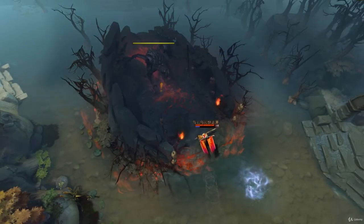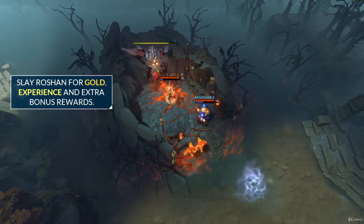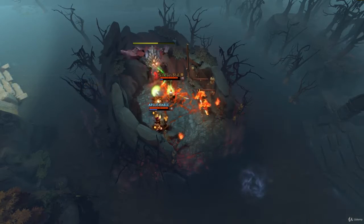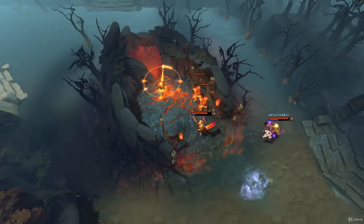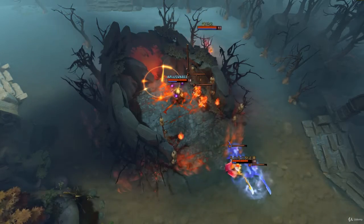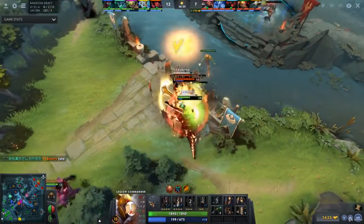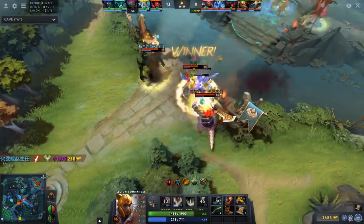The last objective on the map is called Roshan. He is an ancient beast who rests in his cave and rewards the team who kills him with gold and experience, as well as a second life on one of your heroes for the next 5 minutes. Once you kill Roshan, he will respawn randomly in the next 8 to 11 minutes, and each following kill on Roshan provides even more rewards. The entire game of Dota 2 is about using efficiency and strategy to gain more gold and experience than the enemy team, utilizing all of the aforementioned objectives in order to do so.